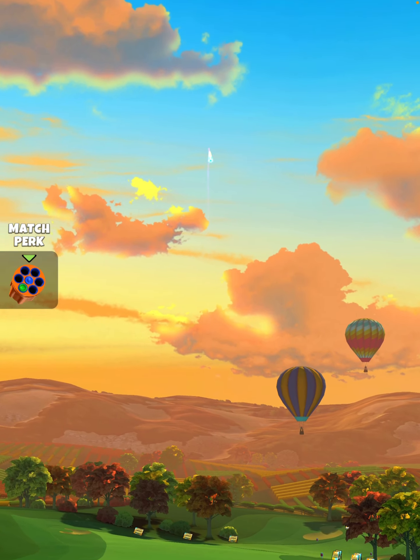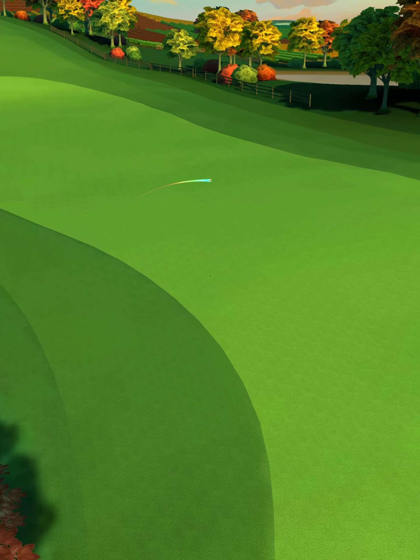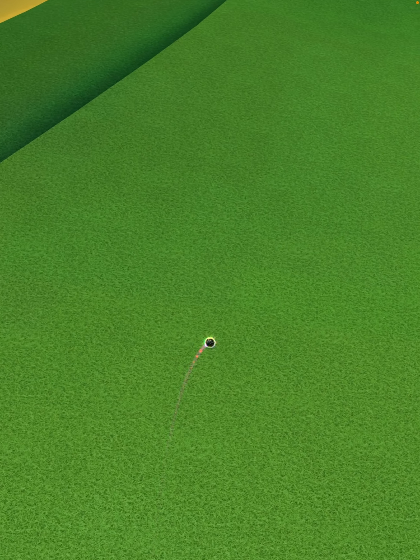Then we're going to apply Circle Break Overpower with no curl. We hit Perfect. The ball is going to land on the right side of the fairway, bounce over the rough into the next half of the fairway, and we are going to roll out for a drive distance of 374 yards.